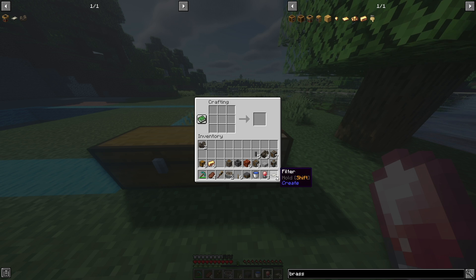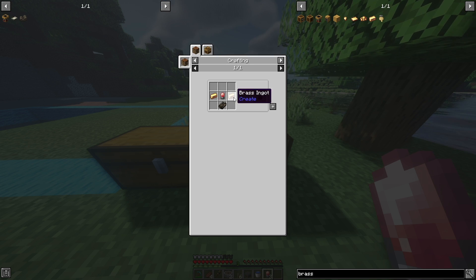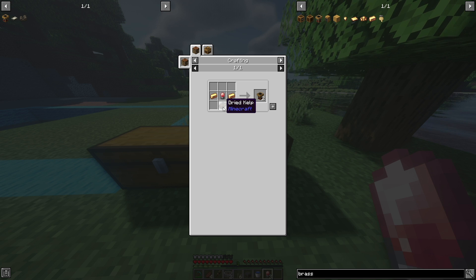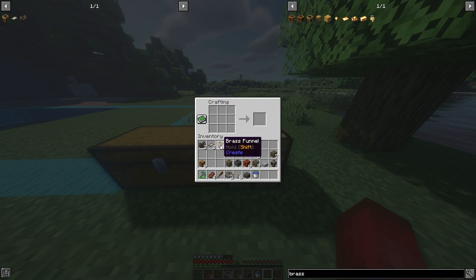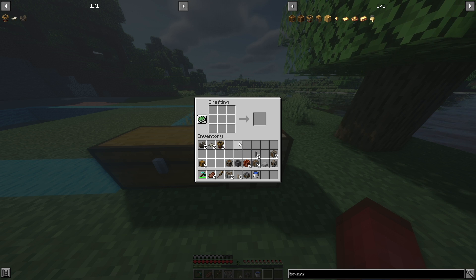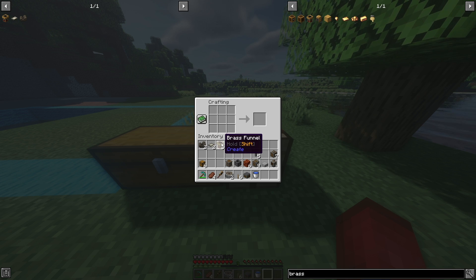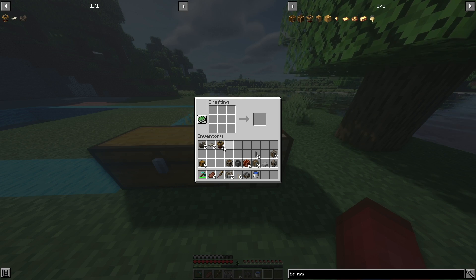We're also going to make two filters. Then we're going to make some brass funnels, which is two brass ingots, one electron tube, and one dried kelp, equaling two. We actually need six of these, so it's pretty expensive. You might be able to get away with andesite funnels, but they gave me a lot of issues because they don't allow you to do filters, so it's easier just to use brass funnels.